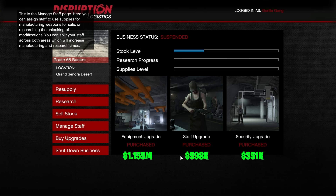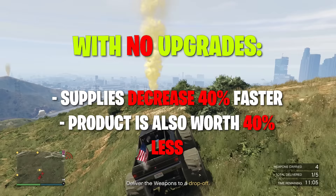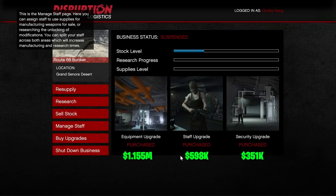Let's talk about upgrades — this is very important to understand. While the staff and equipment upgrades are expensive, you absolutely need to buy these. If you don't, your staff will burn through supplies 40% faster and the product will be worth 40% less money. I'll be calculating profits assuming you have both of these upgrades. If you don't have them, it's actually not worth running this business yet — you're much better off doing other activities like heists and contracts. As for the security upgrade, this is also somewhat important. Every so often your business will get raided and you'll have to come and protect it. If you don't, it will shut down, you'll lose all the product, and you'll have to set it up again. The security upgrade makes that happen much less often, but buy the staff and equipment upgrades first.